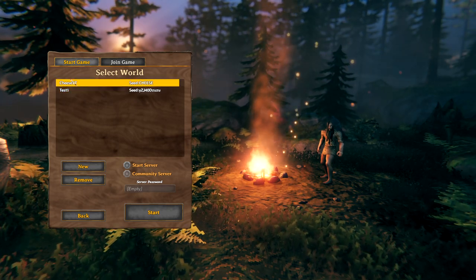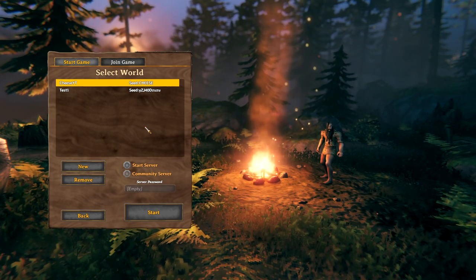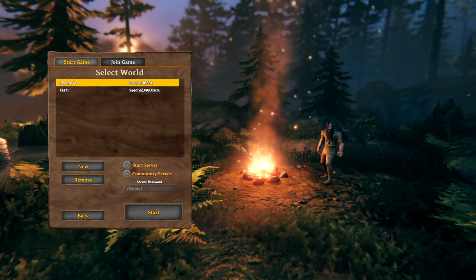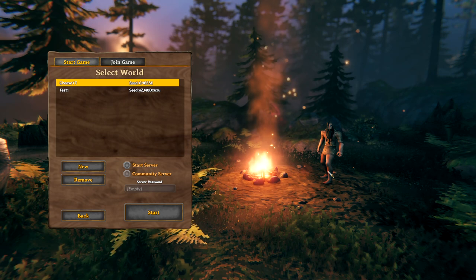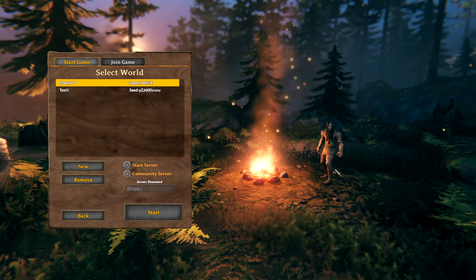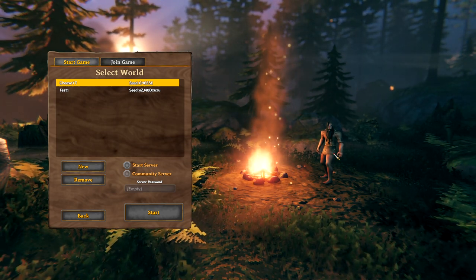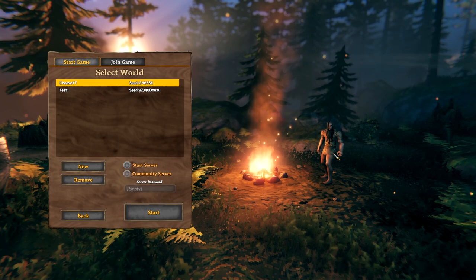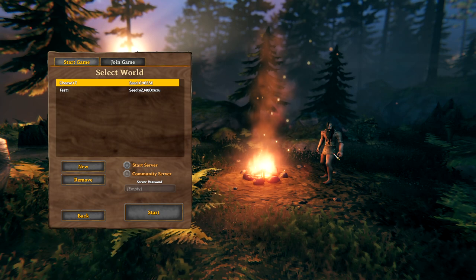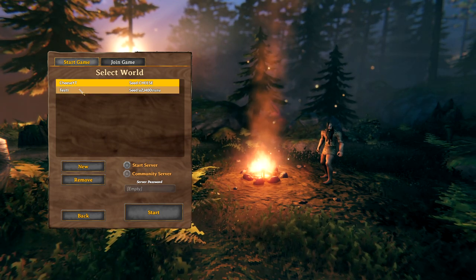So now we have a world started and we can hit Start to go right into the game. Something that's really cool about this game is your character persists on all the different servers you play on. So I could go on my server, level up my character skills, get gear, and then if my friend says come over to my server, I can take the same character, the same gear - anything on my character, all his skills - everything stays with him when I log out. So you can go help your buddy and still keep working on your character, go back to your world and play there. You can keep the same character. It's really, really neat.